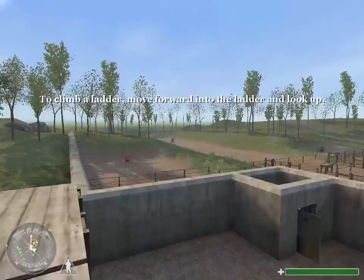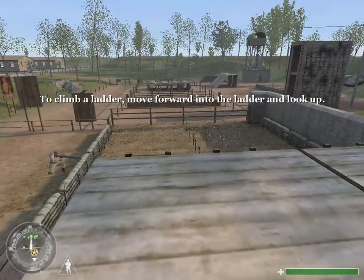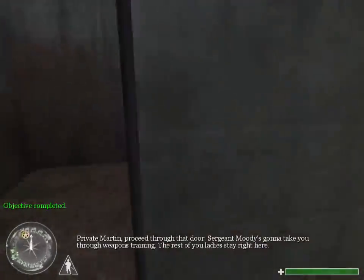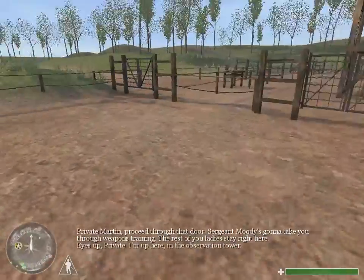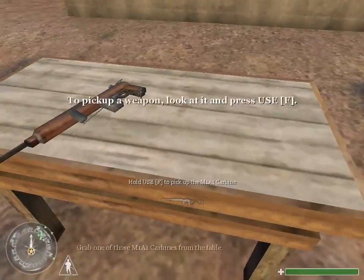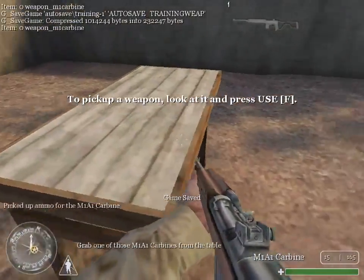Let's go, let's go! Private Martin, proceed through that door. Sergeant Moody's going to take you through weapons training. Eyes up, Private. The rest of you ladies, stay right here. I'm up here in the observation tower. Grab one of those M1A1 carbines from the table.